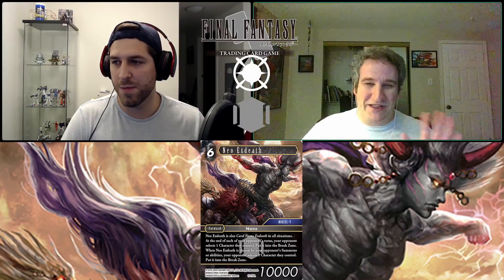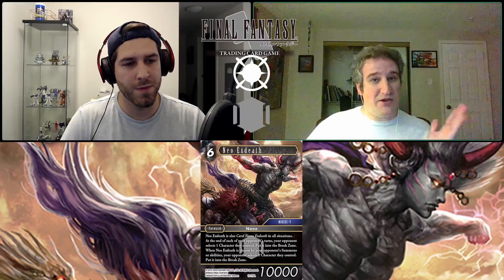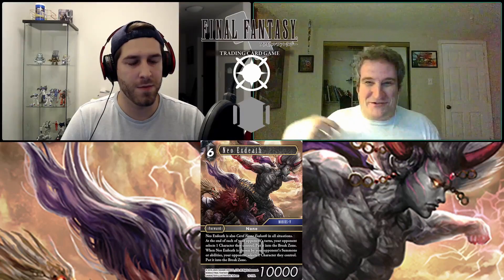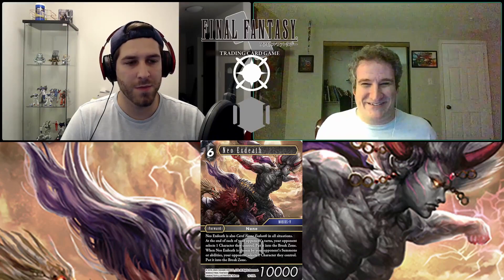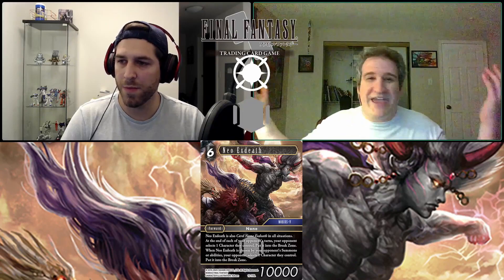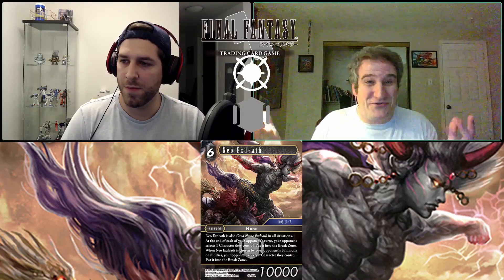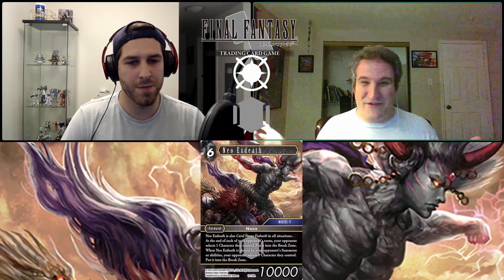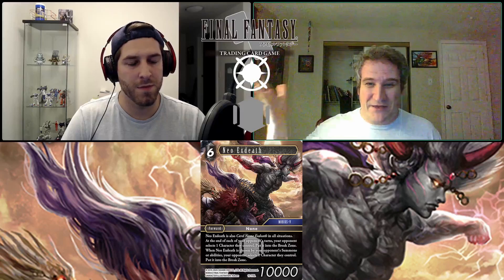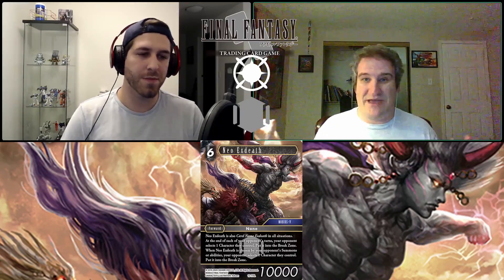He's a time bomb — the moment he comes down, you have to deal with him or you're losing characters every turn. And if you even try to deal with him, you're going to lose characters anyway. There's been a lot of discussion about this card: if someone puts this down turn one and you don't have an immediate answer, what do you do? You can't even curve out backups because you'd have to throw them away. Do you just pass hoping to draw an answer? This kind of design — where even if you answer it you're still losing value — is concerning.